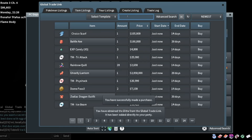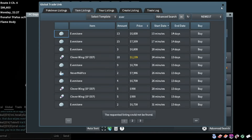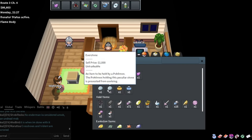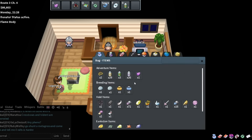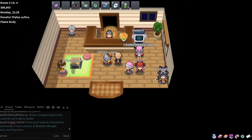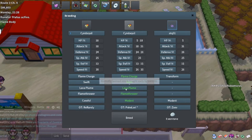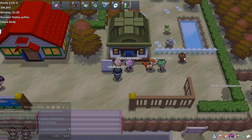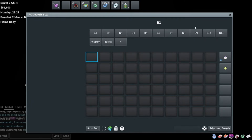Then we need an Everstone - we don't even need any braces, so just one Everstone is all we need. I actually have an untradeable one so I'll just use that. We breed these two together and it'll come out modest. We don't care about gender because gender is really expensive for Cyndaquil.